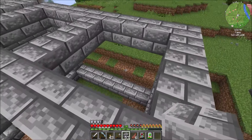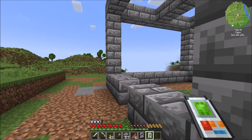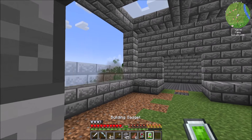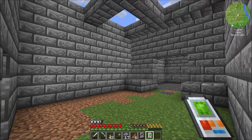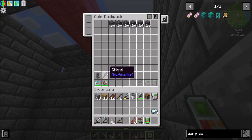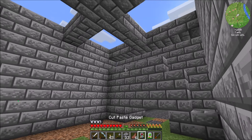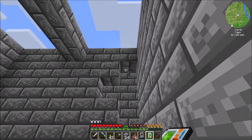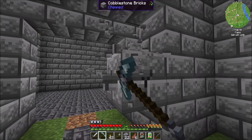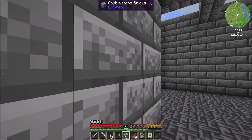That looks pretty nice, right? I'm not an amazing builder, but I was going to say there's worse out there. We'll finish building this up. I think we're out of cobblestone - I have a little bit more though. There we go. I can break these and now I've got kind of the beginnings of my basic house - the standard dire house. This is a Direwolf20 Let's Play series, you should have expected this house to appear. The standard 9x9.